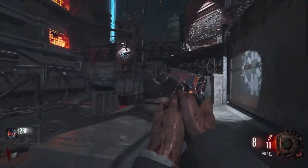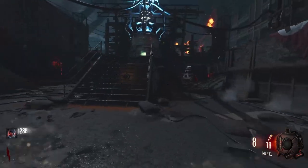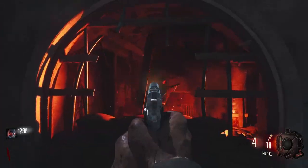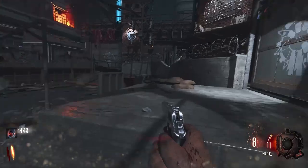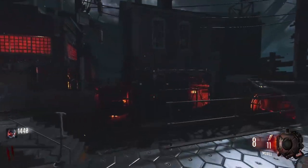I'm looking forward to seeing what this all has to offer. What I'm going to try to do — that perk right there looks like Ammo-matic, I think. So what I'm going to do is go through all of the Easter eggs that we know of on this map, and then try a few new ones to see what we can find, because apparently it's got a full main Easter egg this time around.